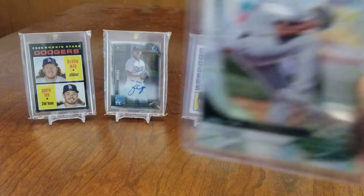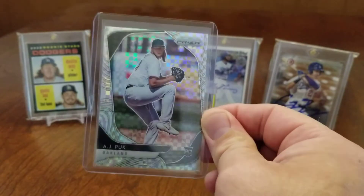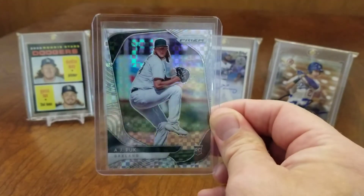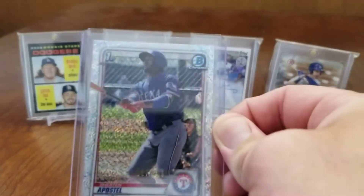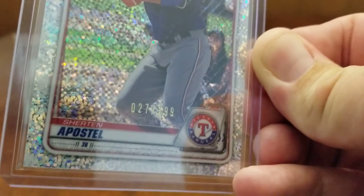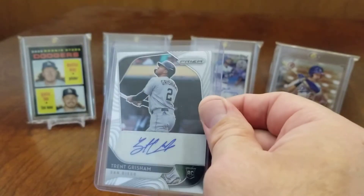Got this AJ Puck card - I can't remember what this design is actually called, but it's a pretty stunning looking card. AJ Puck is one of the big up and coming rookie pitchers for the A's, so I look forward to seeing what he's going to do. Got this speckle card of Sherten Apostel, numbered to 299. Also got this sticker auto of Trent Grisham from the Padres, rookie card from 2020 Prism.